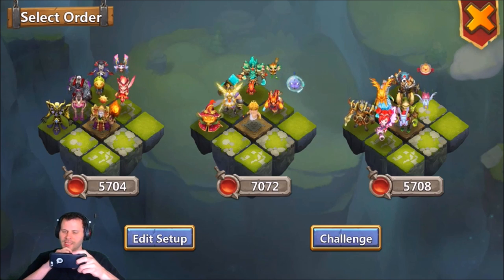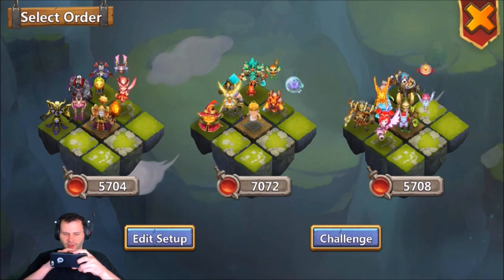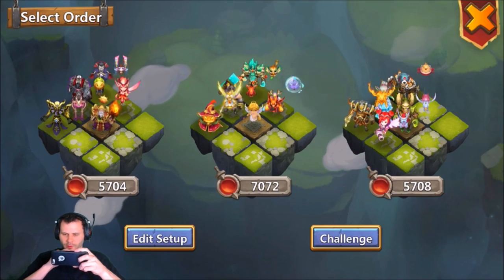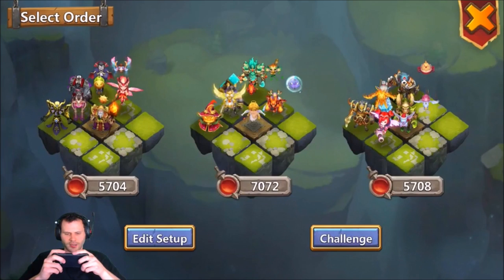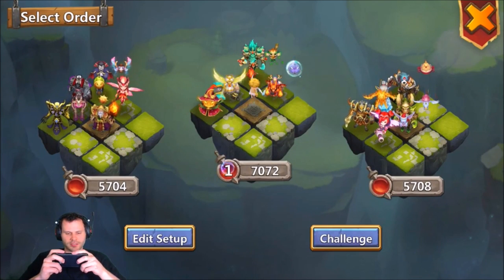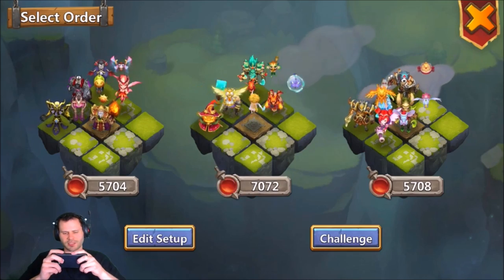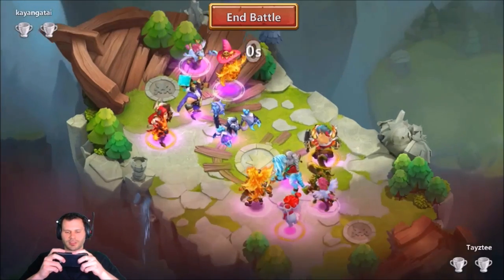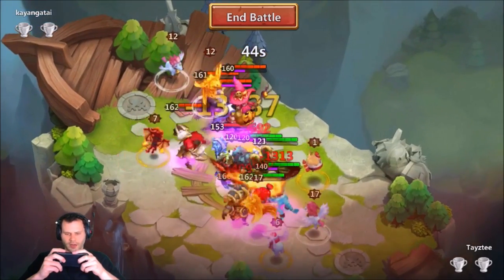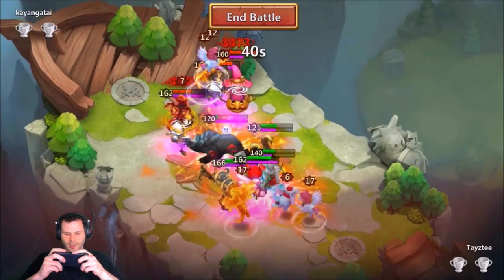Should I have Atlanticore in my lineup? Maybe replace Mortep or Beast Tamer with an Atlanticore. He's showing an Atlanticore to start, so I'll send my strongest team in the middle since most people put their strongest teams there. Oh, we got a Revitalized Grim Fiend up there — we're about to get wrecked by that Grim Fiend.